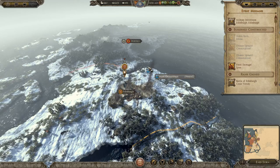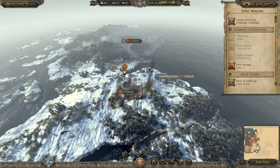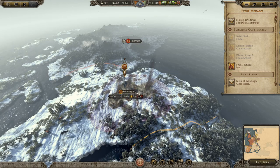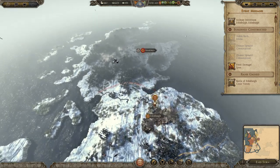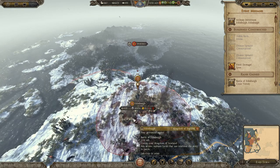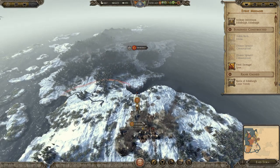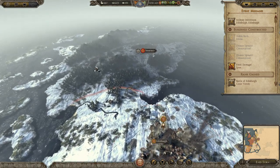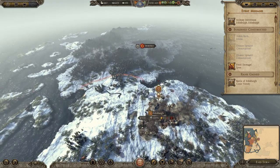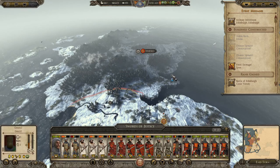Welcome back to another part of our 1212 AD campaign as England. In the last episode we took Edinburgh from the Scots - it was a bloody siege, very frustrating with troops not going where they were supposed to. We eventually took it with many losses, so we'll be garrisoning for a few turns before we move on to Inverness.